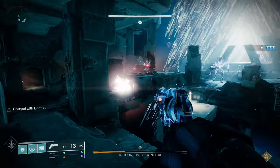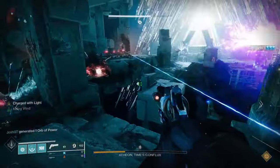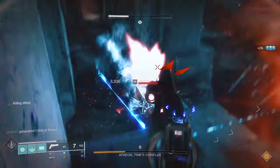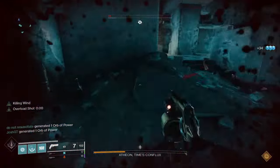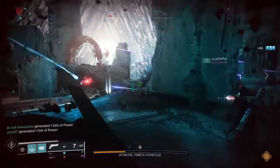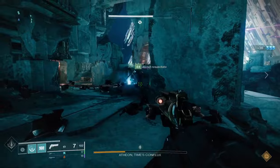Next up is another raid weapon — Fatebringer — which you can get from the Vault of Glass Raid. Fatebringer is a legendary kinetic hand cannon with an adaptive frame, meaning it's got a well-rounded grip, it's reliable and it's sturdy. To get this one, run the Vault of Glass Raid and you can obtain it from the Templar encounter — the third encounter — or from the final boss.